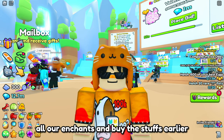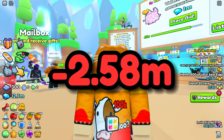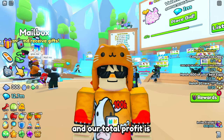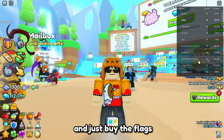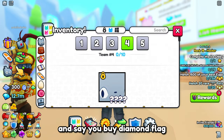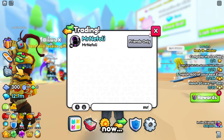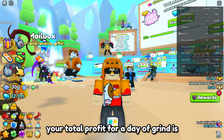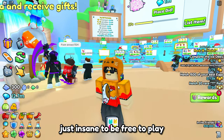Let's say we upgrade all our enchants and buy the stuff from earlier — we spent 2.58 million diamonds, so our total profit is 10.12 million diamonds. But if you already have the enchants and just buy the flags, toys, and potions using diamond flag, your total spend is 520,000 diamonds, making your total profit for a day of grind 12.18 million diamonds. Just insane for free-to-play.